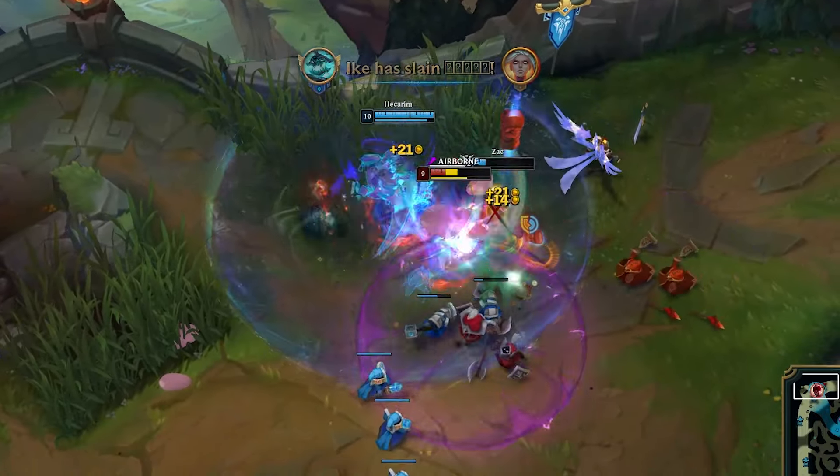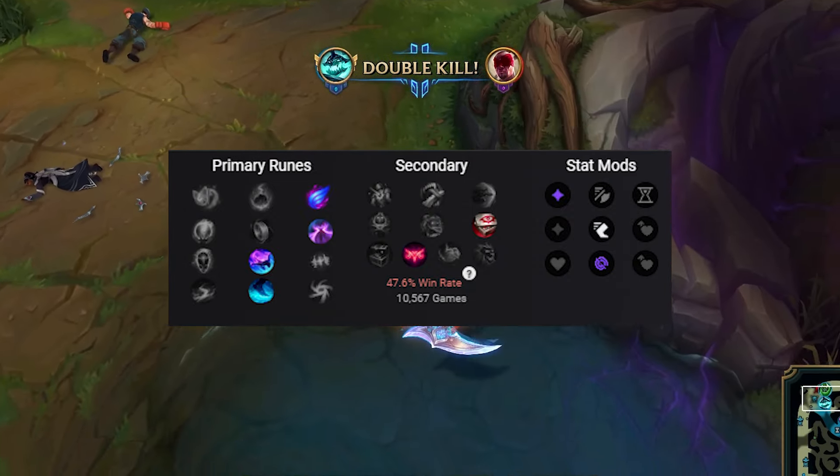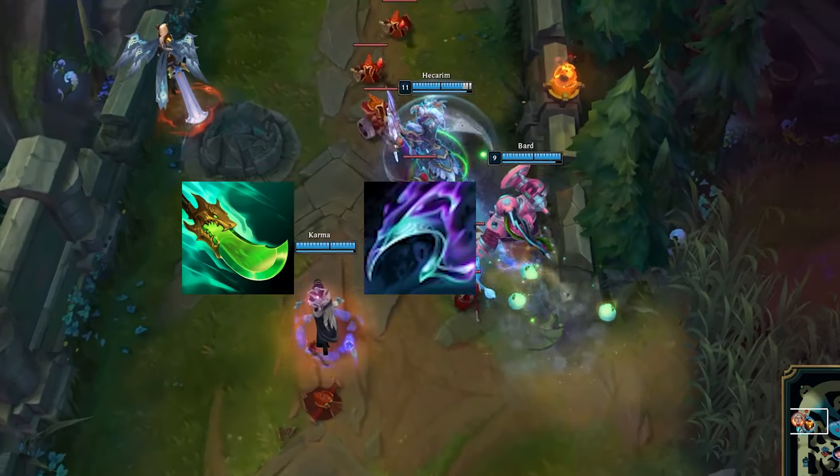Take Ghost and Blue Smite. Max Q, W into E. For runes you want to go Phase Rush, Nimbus Cloak, Celerity, Water Walking, Eyeball Collection, and Ingenious Hunter. Core items are Spear of Shojin, Opportunity, and Profane Hydra.